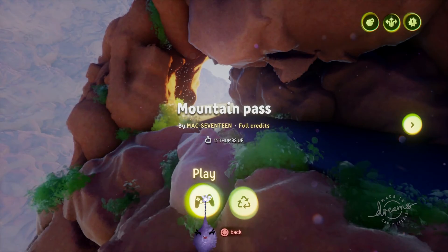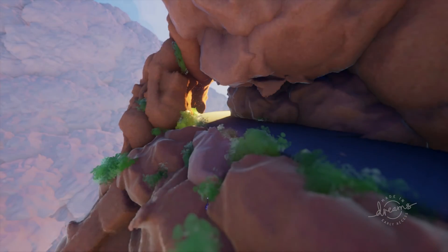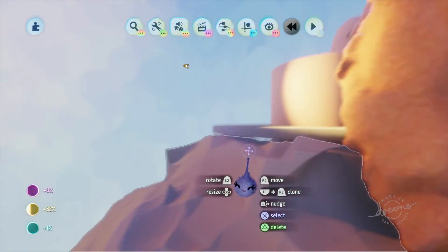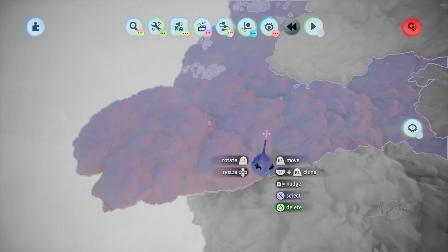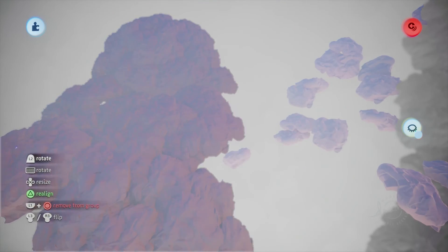Mountain Pass is a good look at scale and also building sets for viewpoint, kind of like they would in a movie. In edit you can see there isn't anything to the back of these structures. Upon closer inspection this mountain is a collection of smaller rocky sculpts. This is a design philosophy we're starting to see more often in Dreams.